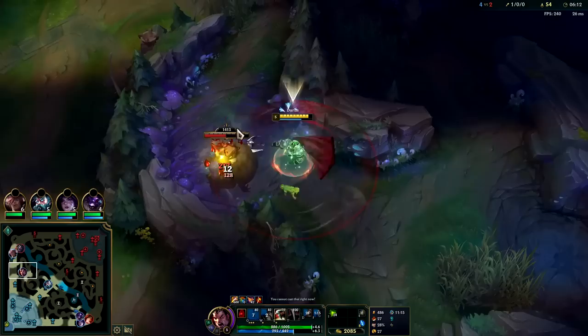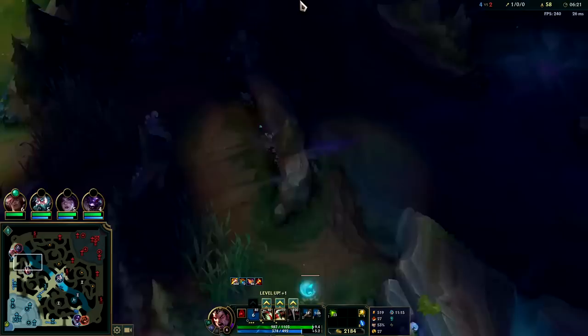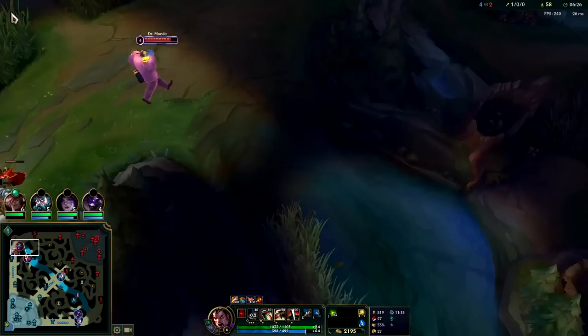We're going to be hitting a pre-6 minute 30 level 6 as a jungler — that's super early. Most junglers hit it around 7:30, which is considered solid. We're hitting it pre-6:30, about the same time top laners are hitting it. We'll go ahead and gank the Mundo — we have armor penetration from E.